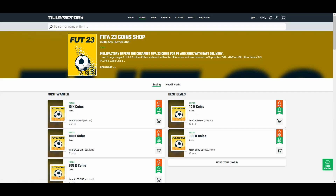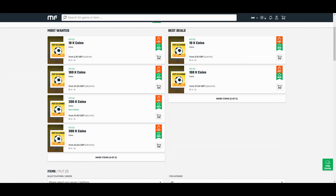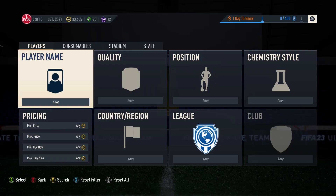The cheapest and safest coins on the internet — check out MuleFactory.com and use code OwenFIFA at checkout for a discount. There's a link down below in the description. They do everything from 10k to 500k, so make sure you go and give it a look.